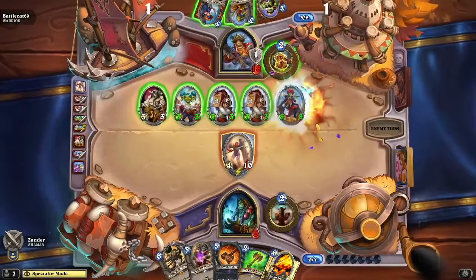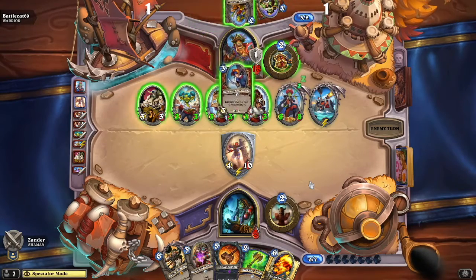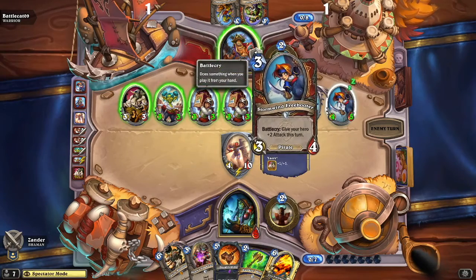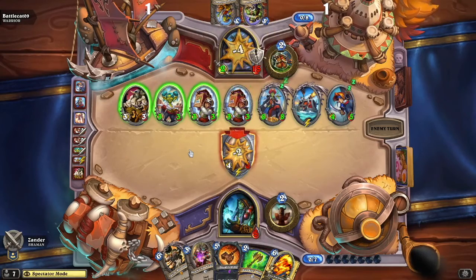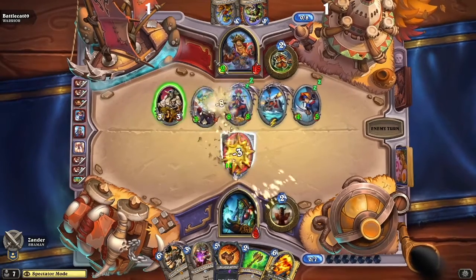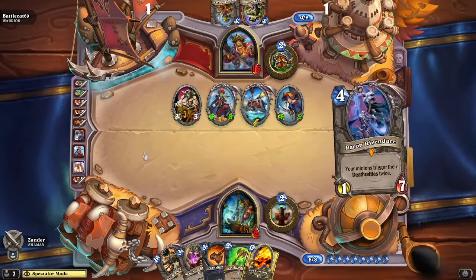Battlecat brings out Captain Rakara and the Juggernaut — that won't activate until the start of Battlecat's next turn. He brings out the Stormwind Freebooter, giving his hero plus two attack just for this turn. He goes ahead and hits it, which activates — it takes damage, activates, takes damage, activates, takes damage — and it's finally out of the way. So Battlecat is threatening lethal.